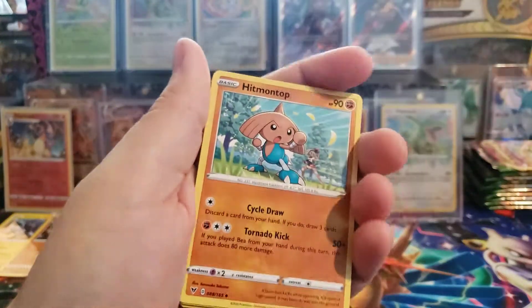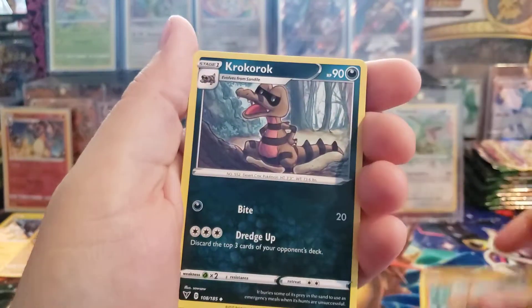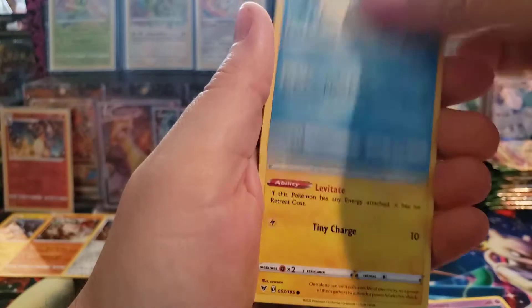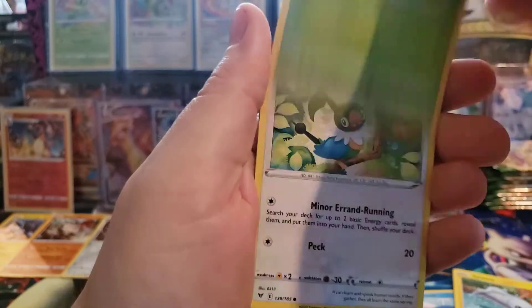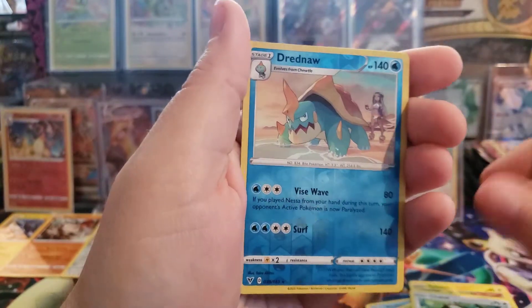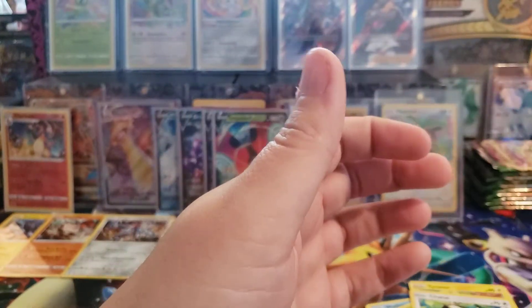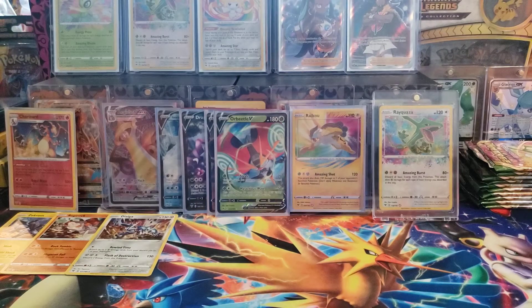Alright, we have Psychic Energy, Demise, Clefairy, Wailmer, Timburr, Executor, Shuppet, Reverse Holo Dreadnaw - so that's a rare - and a Grapploct. Oh, Grapploct. Alright, Celebi Pack - maybe we'll get the Amazing Rare Celebi in the Celebi Pack. Now it's a green code, so that's the best we can hope for.